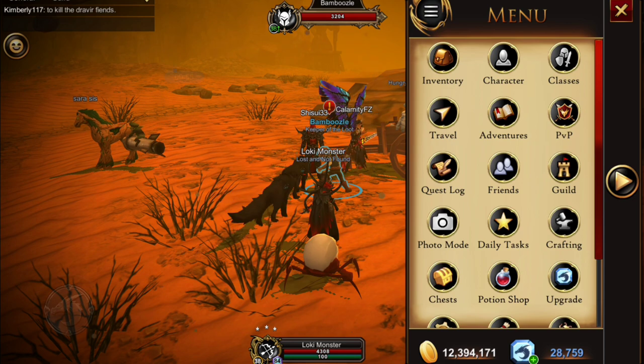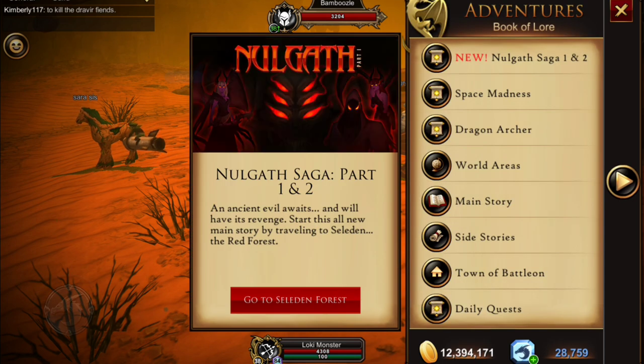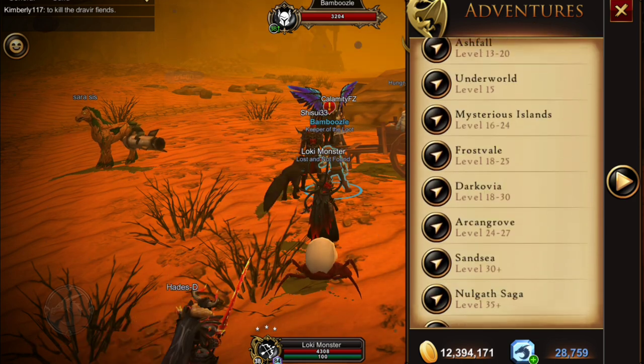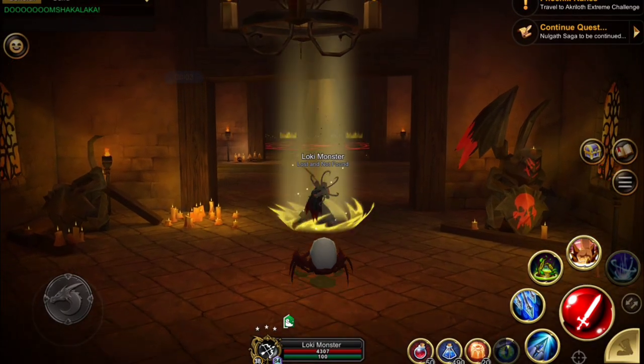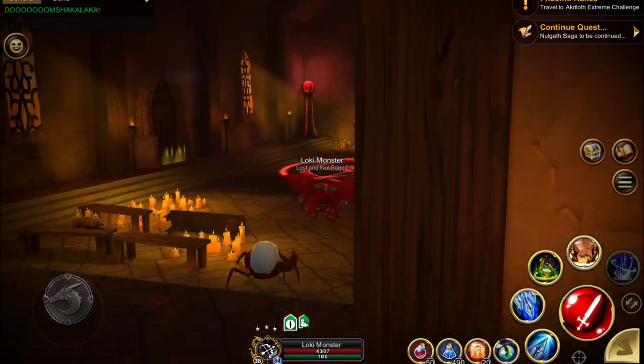In order to get this pet we have to go to the Red Monastery. To do that, click on Adventures, then go down to World Areas and click on Nalgaz Saga and the Red Monastery. I am on the green server because I want an area where there's not a lot of people around — if you have multiple people doing this it's going to take a lot longer.